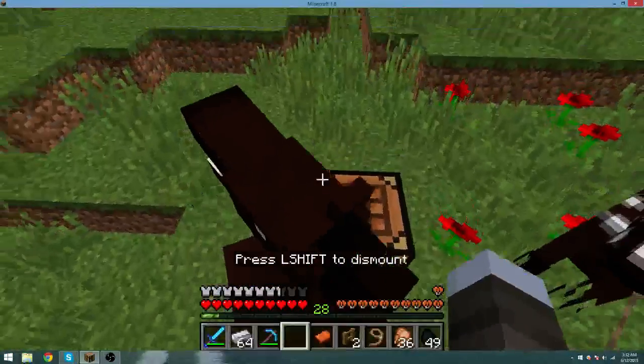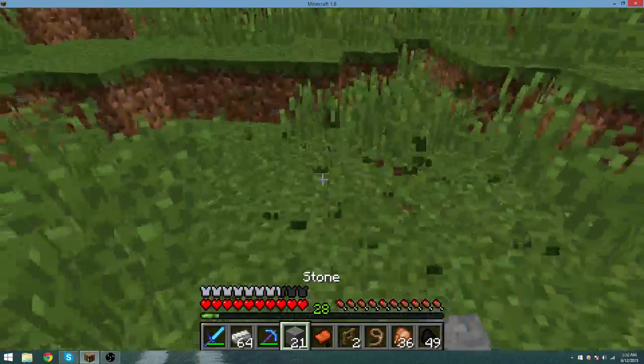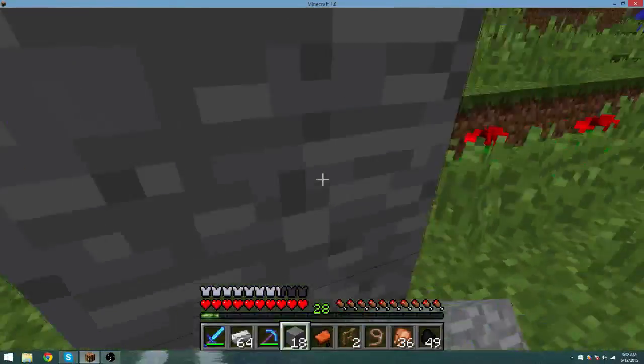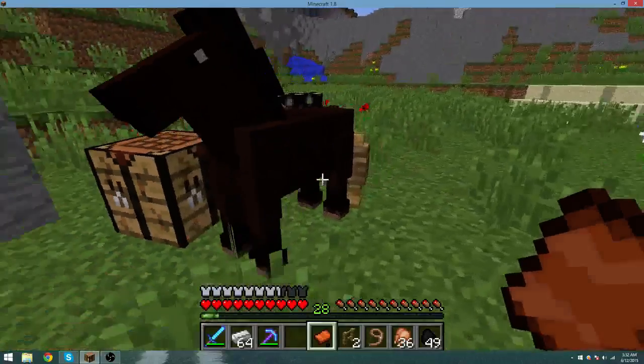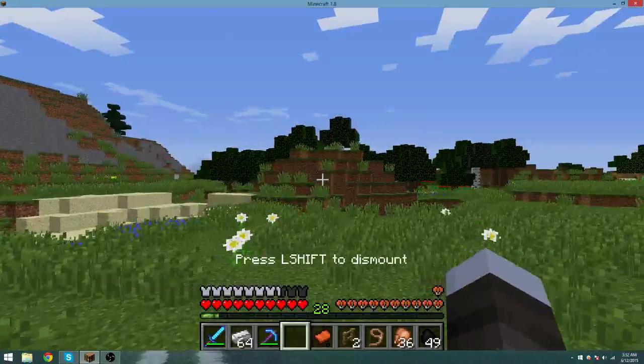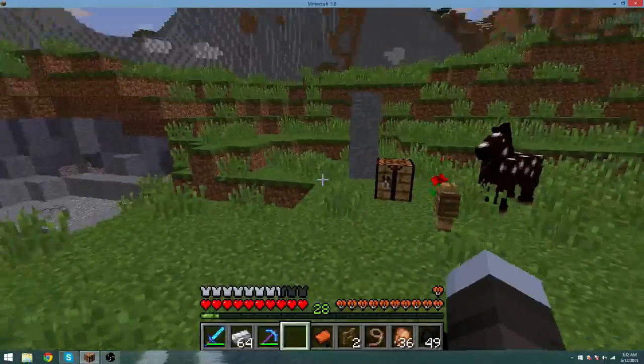Alright, so this one doesn't have that many hearts, but we'll see how many blocks I can jump. Let's go ahead and test that out already. Let's get like three set up, and then get ready to test out how many of us can jump. Because that's also a breaking point. I mean, probably not, but if it's like the fastest horse that can jump six blocks or something crazy, then maybe we'll just put armor on it and go with this horse.